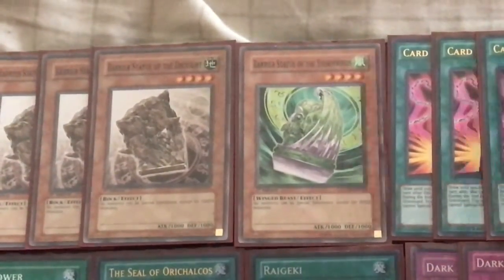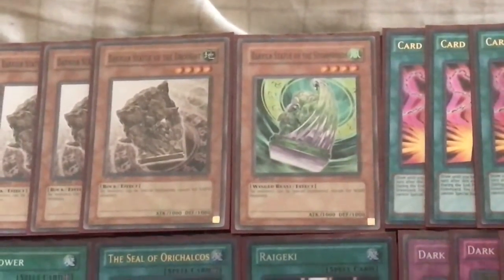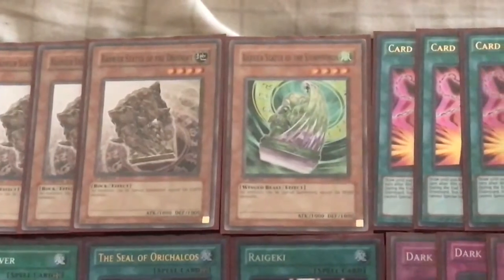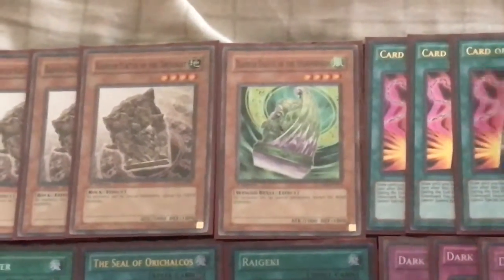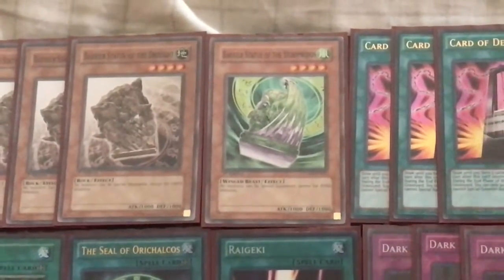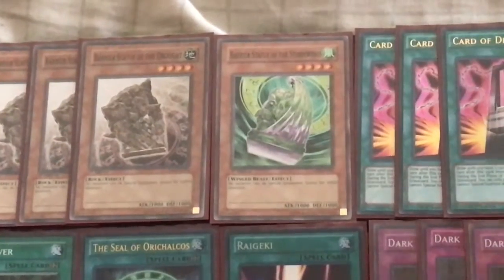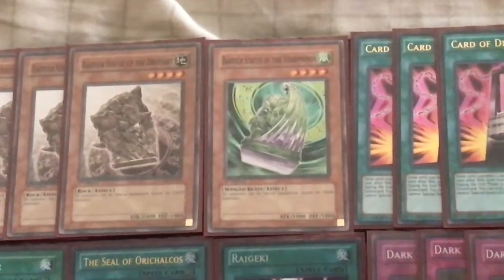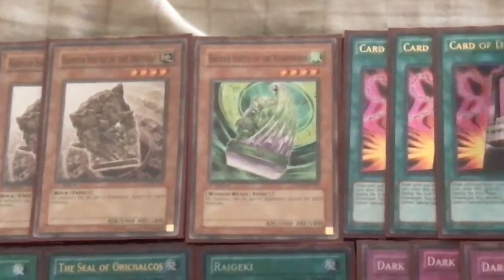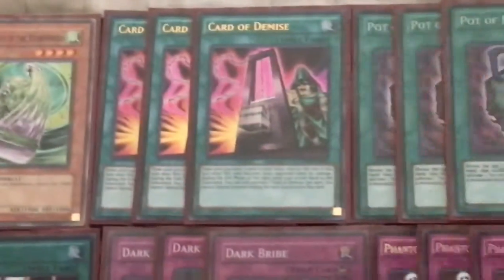I'm still kind of fearful of the Madolche Specter matchup, probably one of this deck's worst matchups. But at the same time, with Paleozoics coming out and Toadally Awesome now being out, there's going to be a lot of different Water decks or Water Fiend monsters going around. I didn't really want to run into that with Barrier Statue of the Torrent, so that's why I decided to go with the Wind one — I think it's a little less relevant than the Water.